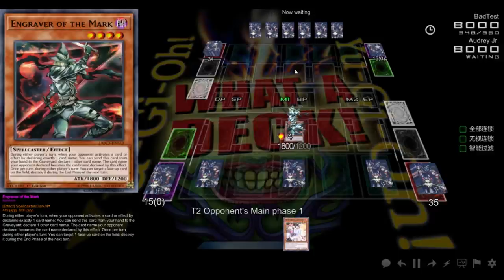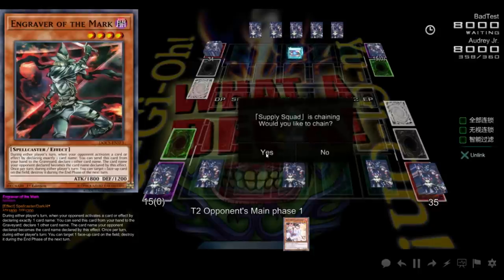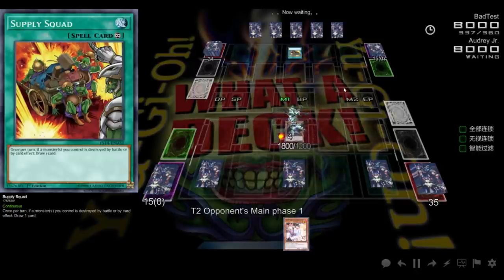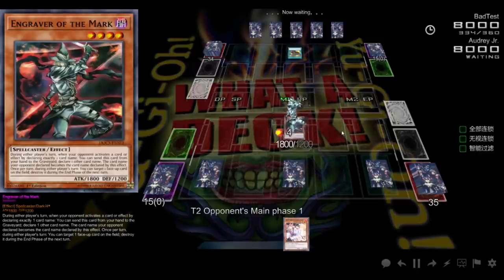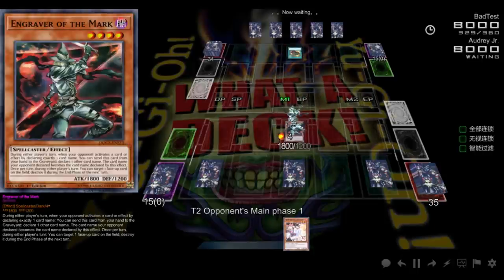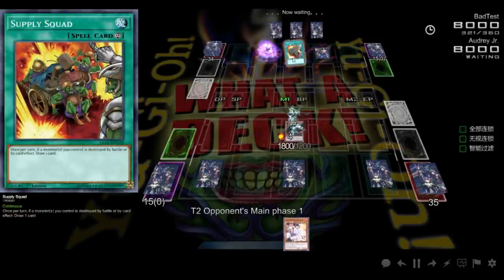During either player's turn you can target a face-up card on the field and destroy it during the end phase of the next turn. It's kind of like a Drident, but slower — sort of like a Molasses Drident. You can blow up face-up cards, it just takes a turn and a half. It's a weird effect, but it's oddly effective, especially against slower decks — decks with a lot of face-up spell traps, or if they summon a big boss monster.